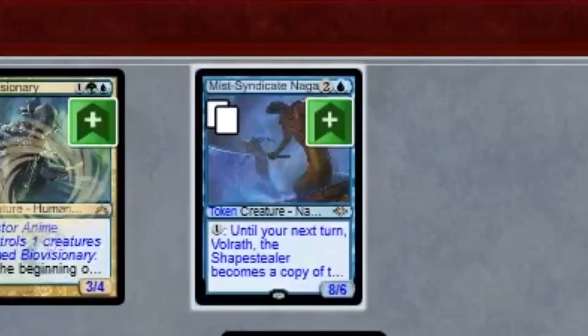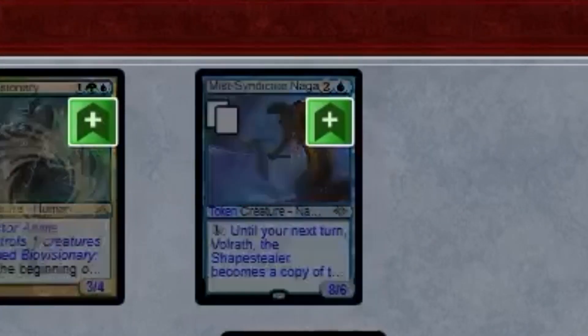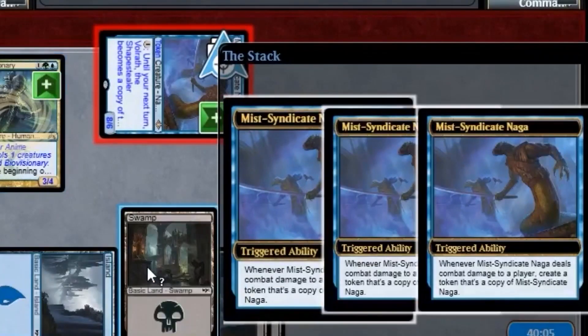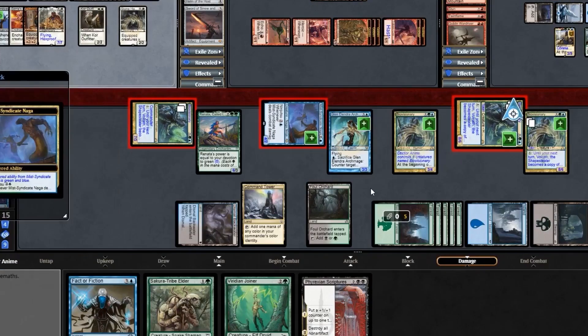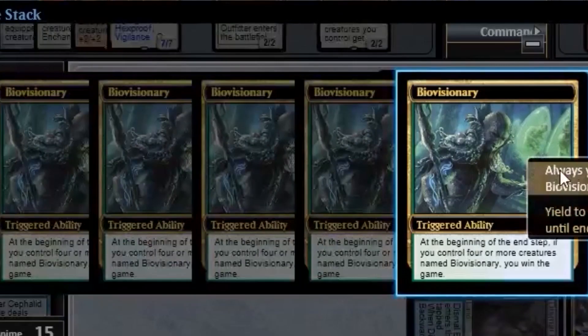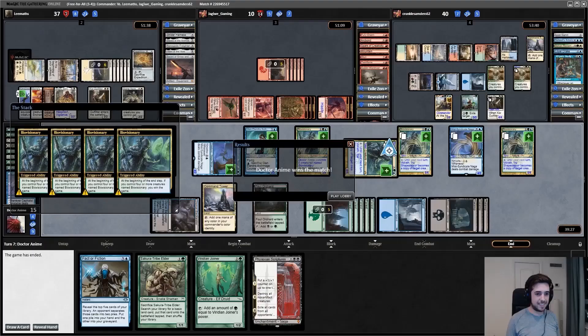We've got a bunch of shape-shifting Mist Syndicate Nagas. We attack with them at our opponent who has no blockers. Their combat triggers to make clones of themselves go on the stack, and in response we turn our Nagas into Bio Visionaries. Move to end step — we control four Bio Visionaries and we win the game. Join me as we explore this beautiful pile of jank.